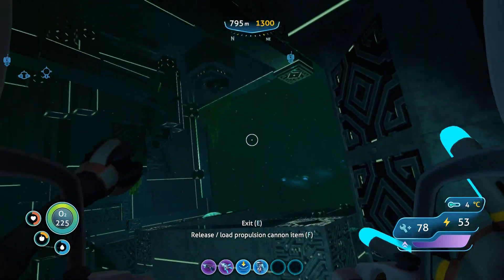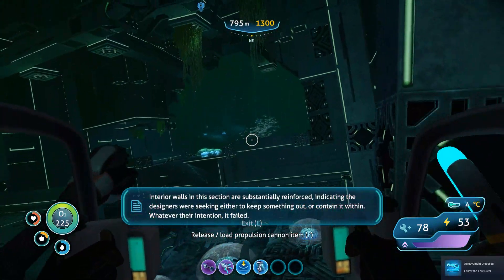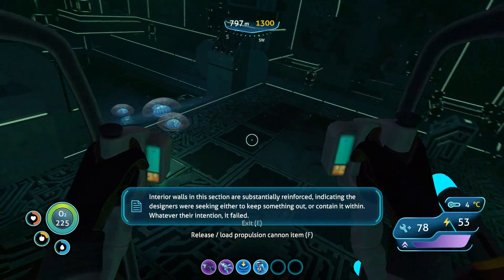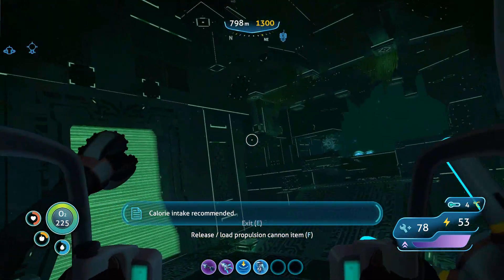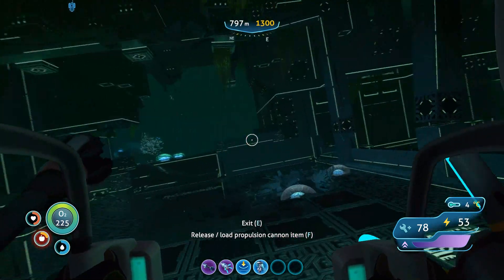It's field of view. The walls in this section are substantially reinforced, indicating the designers were seeking either to keep something out or contain it within. Whatever their intention, it clearly failed. Calorie intake recommended. Alright guys, I'll leave it at that for now. I'll see you on the next one. Stay sexy guys. Bye now.